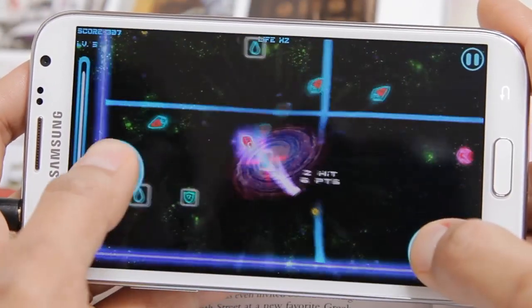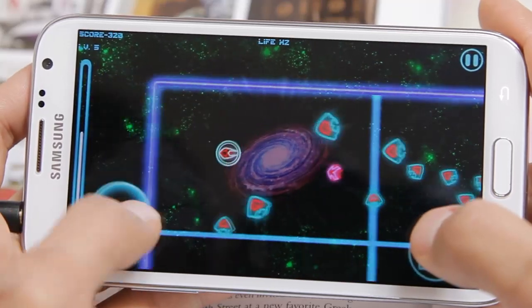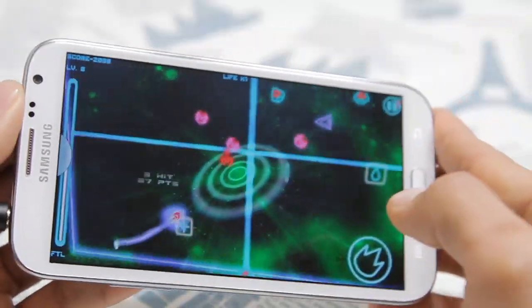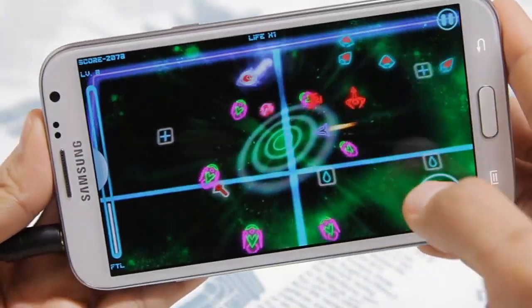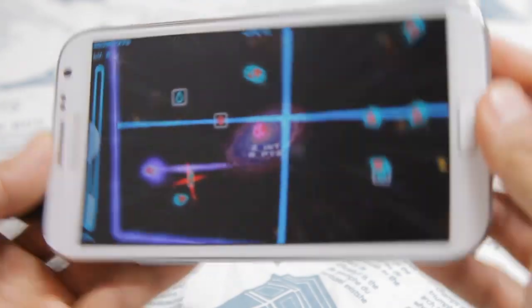You can also select from three different control methods: touch only, using a virtual joystick to move the ship and booster; tilt and touch, where you move the ship by tilting your phone and also touching the booster; and tilt only.